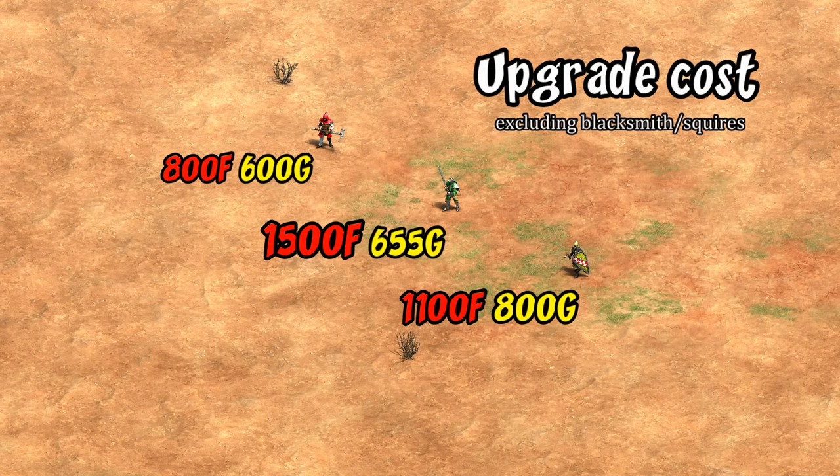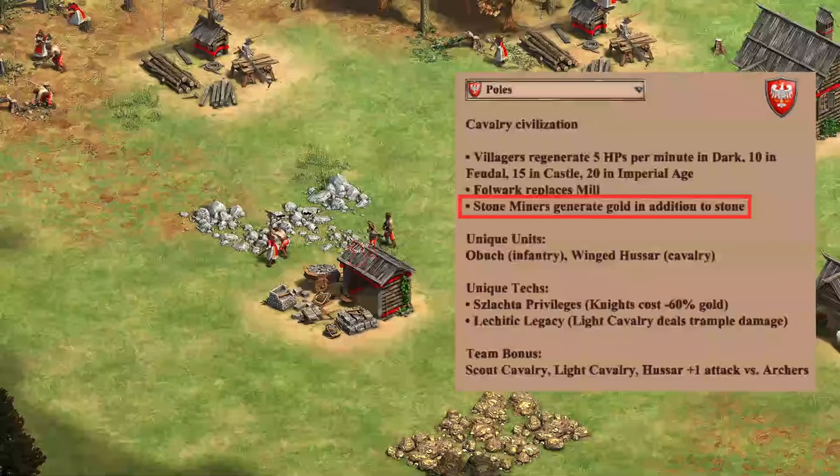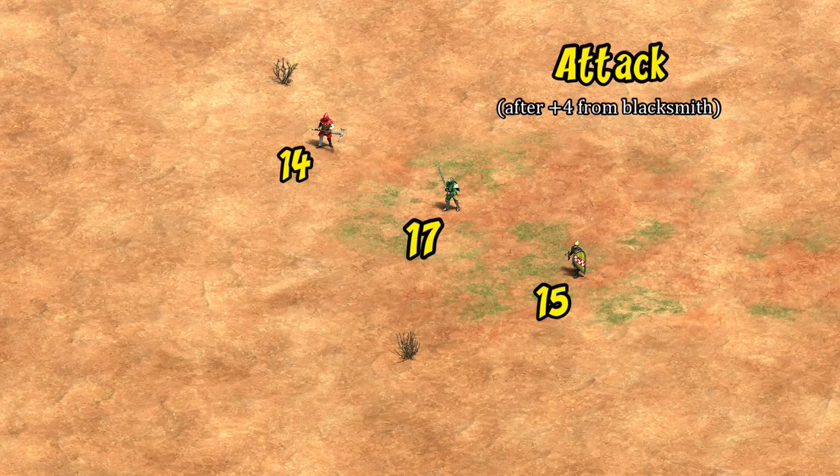Switching to the Imperial Age, the Obuch has a fairly cheap upgrade cost in this comparison, with the champion line being the most expensive when you include all upgrades and the cost of Supplies. As with any unique unit it's worth pointing out the higher cost of castles versus barracks, though that's actually not as big of an issue here. Only the karambit and shotel warriors have a faster base creation time than the Obuch, and remember that Poles also generate gold while mining stone, making it much easier to prioritize stone and get an early castle or even two.